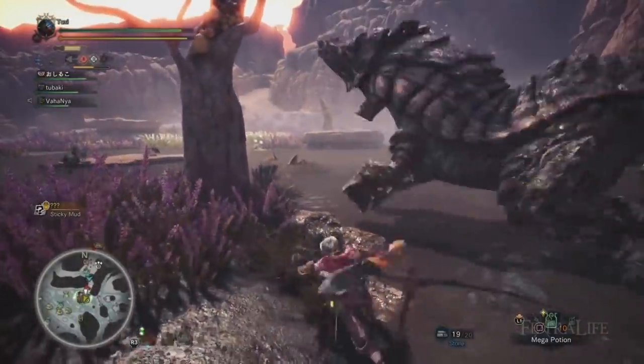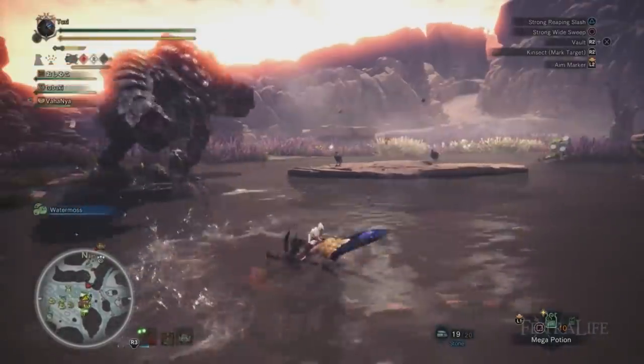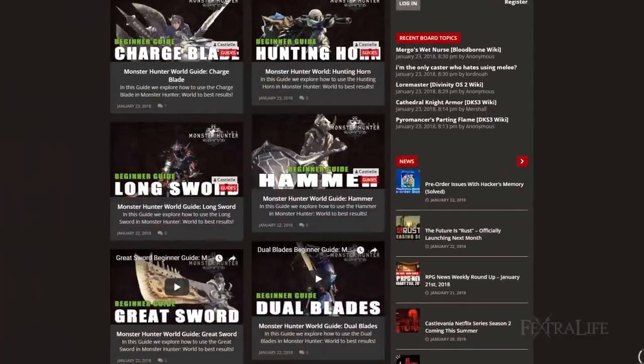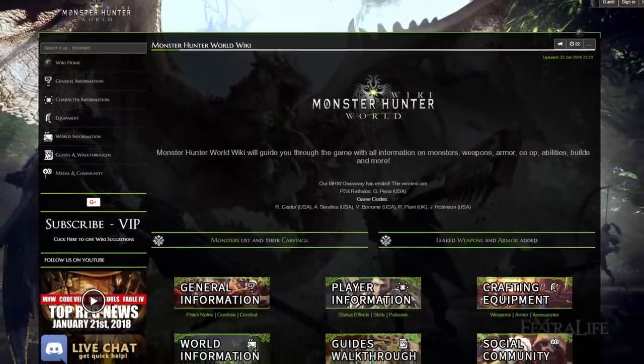Lastly, glaive users cannot block and rely completely on evade in order to avoid damage. Making sure that you have the movement speed buff — white — from your Kinsect will help this tremendously, as well as practicing and learning to evade mid-air. Be sure to check out our other weapon and monster guides for all your needs, and if you have specific questions, be sure to check out the Monster Hunter World Wiki. Good luck hunters, may the furs be with you.